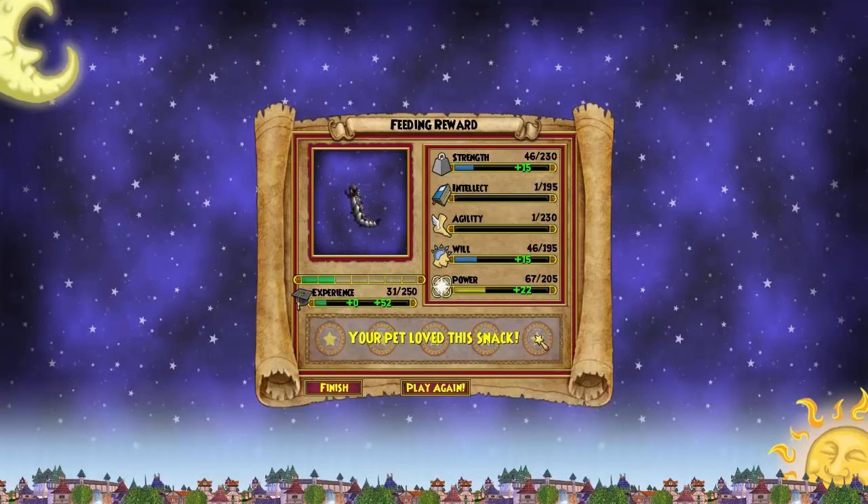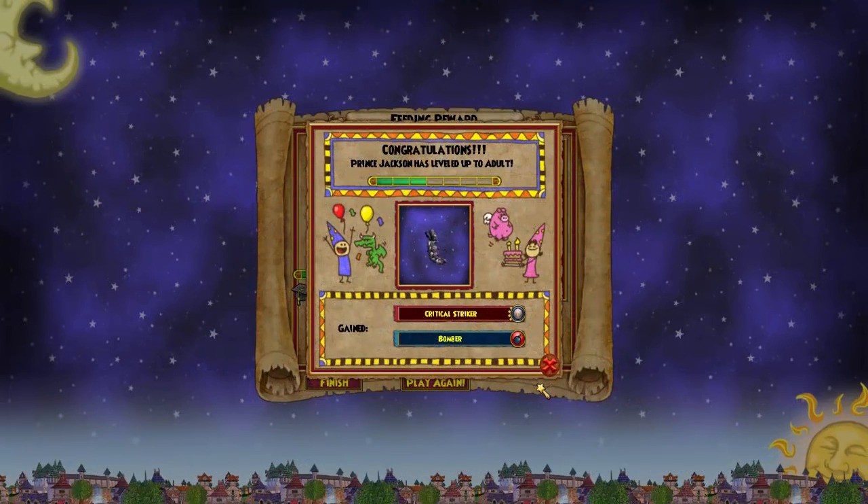Okay guys, I clicked it — I was supposed to start the recorder then click it, but natural reaction I just clicked it. The second talent, as you can see, is Critical Striker, which isn't really that bad. I don't even know what we're gonna be looking at with this pet, but I guess that's one of the positive talents in it. Not so much that ice one's critical, but it's in there.